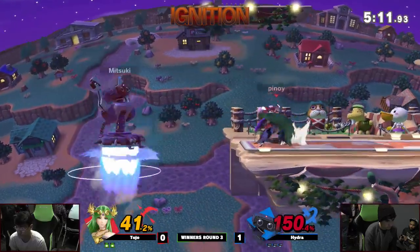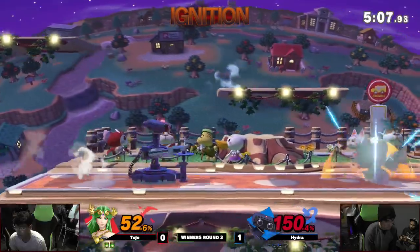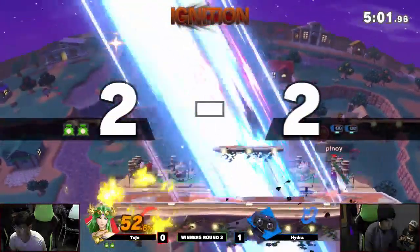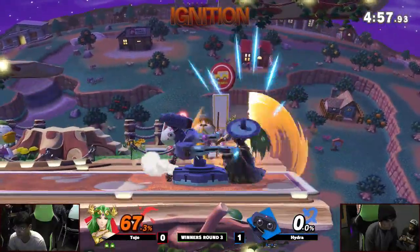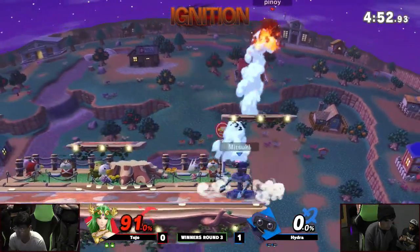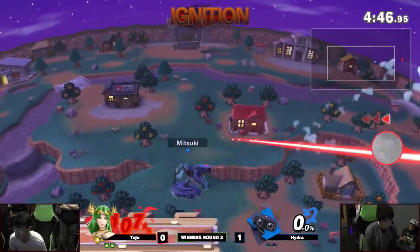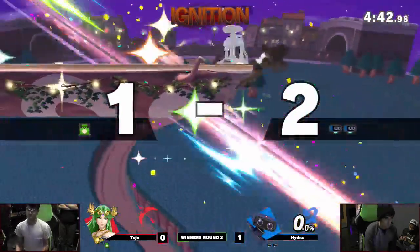Not gonna kill, but getting a little... Don't be scared when you ledge trap — you gotta throw those moves out. Smart move, but gonna beat it surprisingly. Get-up attacks are actually invincible, so if you see someone throwing out a hitbox like that, just get-up attack him. If they're charging a smash attack, get-up attack him. He struggles to get the gyro — I do that all the time. You just sit there and try to grab but you get hit. And then right now, that's death.